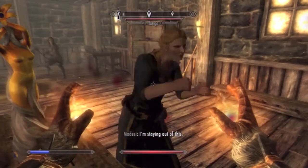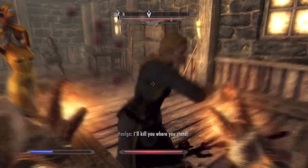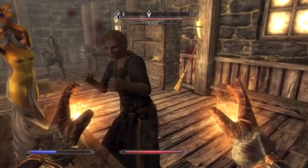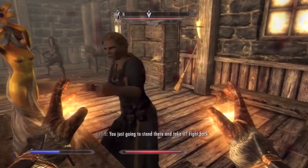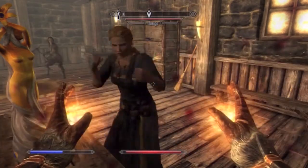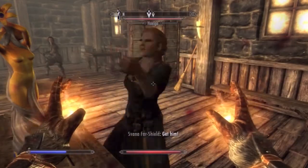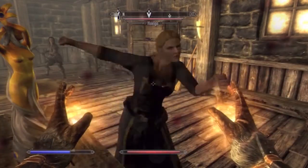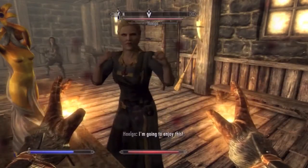When your magicka recharges back up to the max, just hit it with the restoration spell again. Don't forget to equip all heavy armor, and make sure you smith some items so you can get your smithing up. Then go to the workbench and improve your heavy armor as much as possible. Right now all my heavy armor is superior and enchanted, so you can't improve enchanted armor at the workbench.